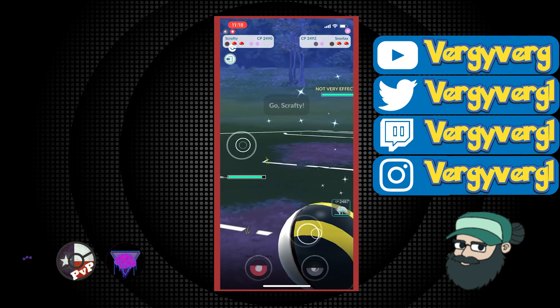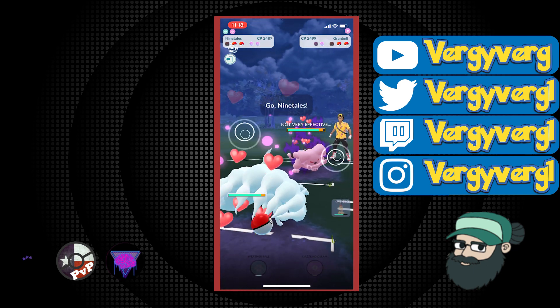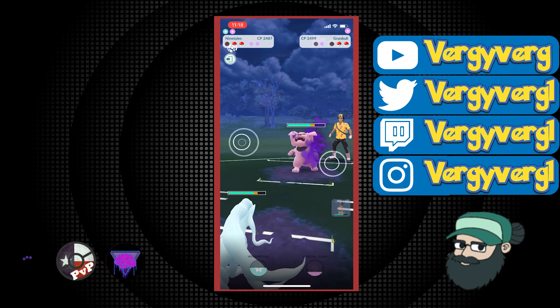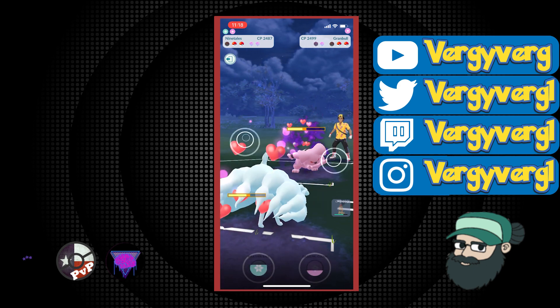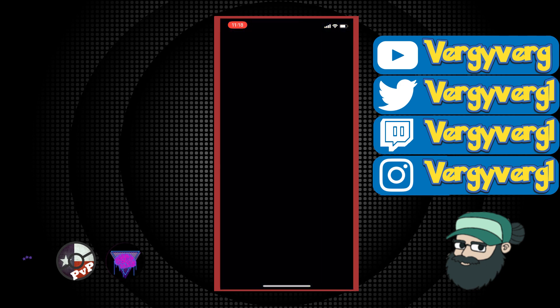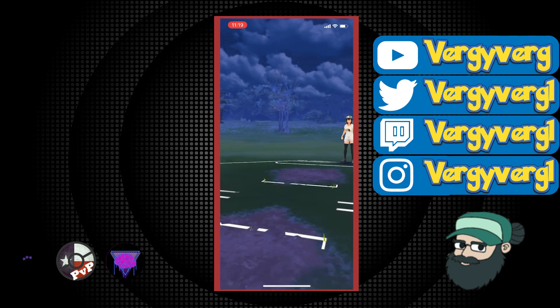Hopefully the thing in the back isn't a Charmer. It actually ends up being a Charmer — Charmer versus Charmer. Either both of us are going to use one shield or neither of us will shield at all. In both of those scenarios, I'm going to end up a shield up against their Snorlax, and that's going to be GG.